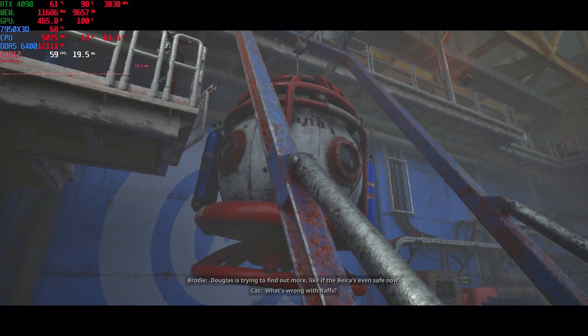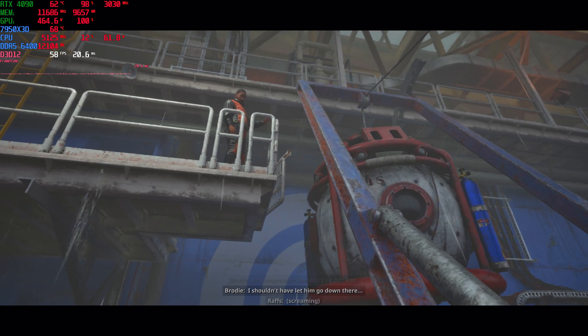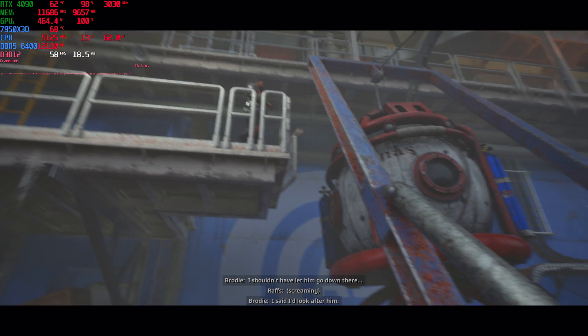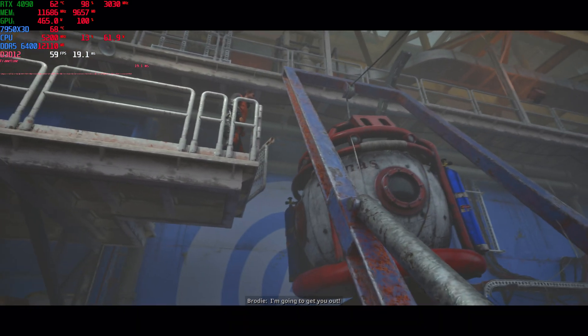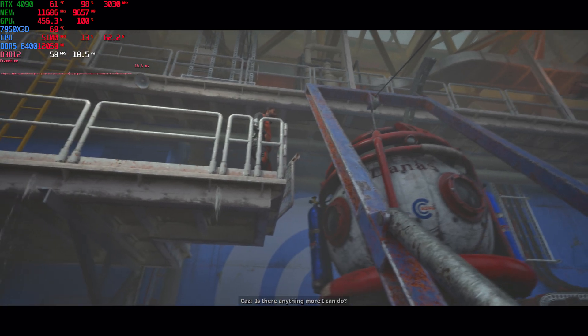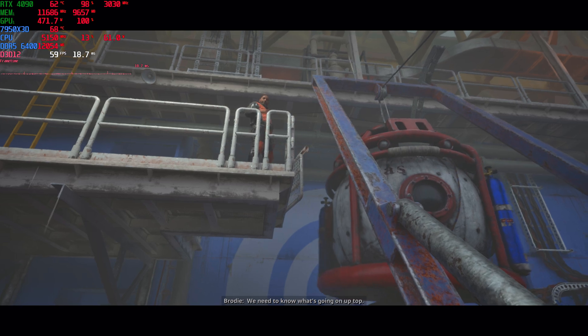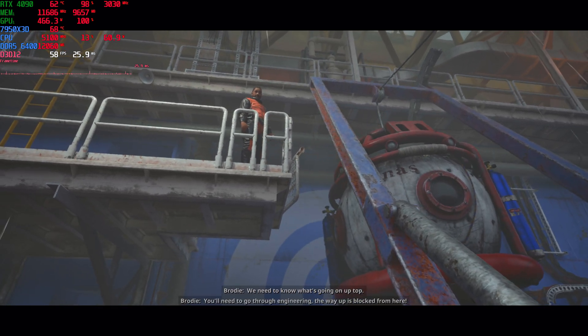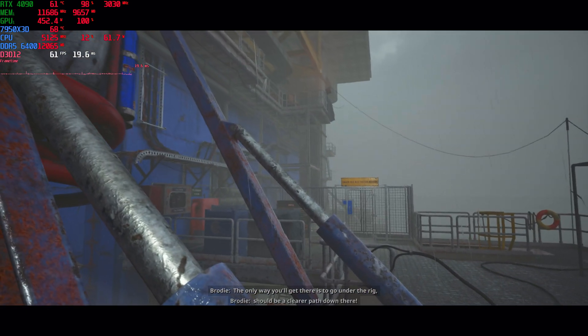What's wrong with Raps? I don't know, alright? Decompression shouldn't be this bad. I shouldn't have let him go down there. I said I'd look after him. I'm here, Raps. I'm gonna get you out! Is there anything more I can do? No, I'll get him. We need to know what's going on up top. You'll need to go through engineering — the way up is blocked from here. The only way you'll get there is to go under the rig. There should be a clearer path down there. Alright, I'll head down now.